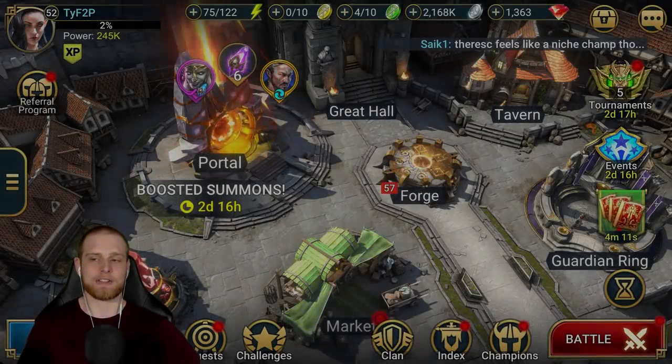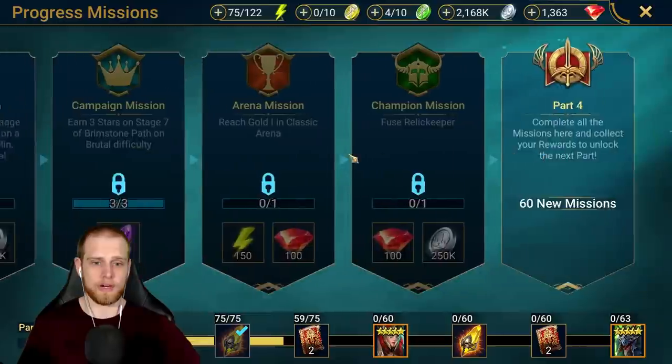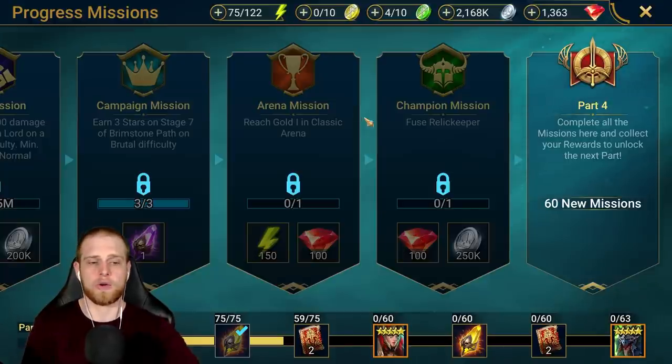What's going on everybody, welcome back to the channel, Teraku here, back inside the free-to-play account. Today we're going to be talking about Gold 1 in the Arena and how I think I've cracked the code on how you can actually get from Silver 4 — the grind of Silver, even Bronze if you're stuck there — into Gold in the Arena.